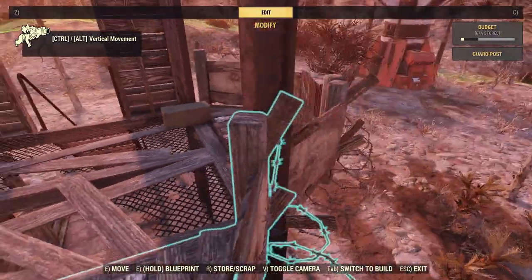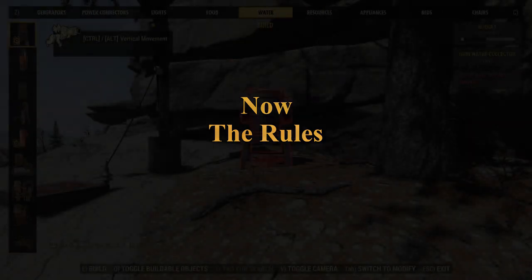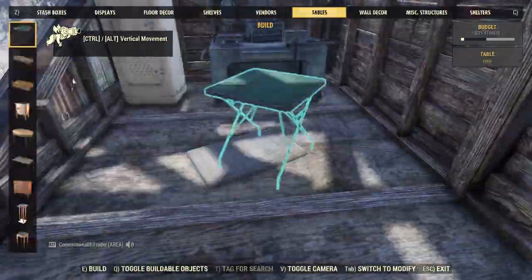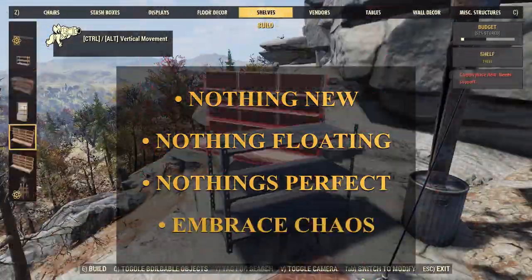From now on, it's all about themes and decoration to make it truly lore-friendly. As we've said before, there are four basic rules of lore-friendly building: nothing new, nothing floating, nothing's perfect, and embrace the chaos. Today we're focusing on rule number two: nothing floating.